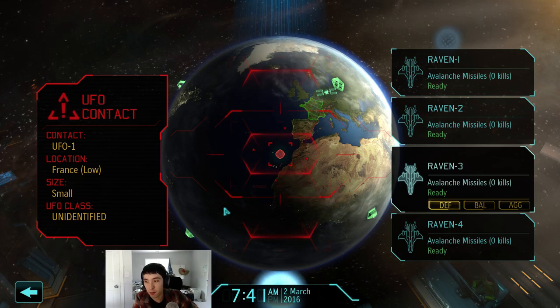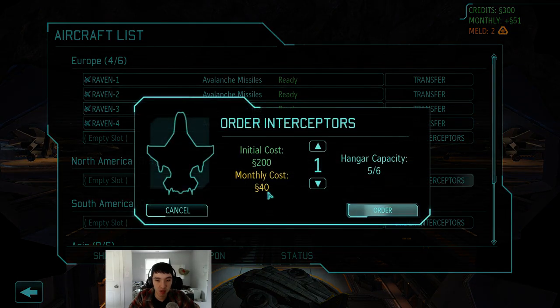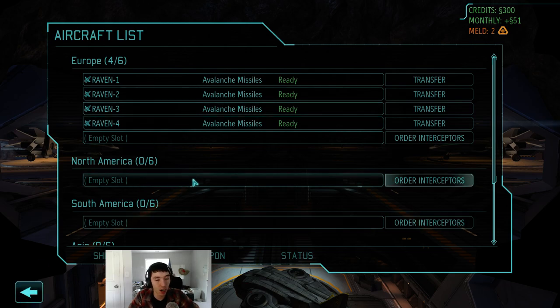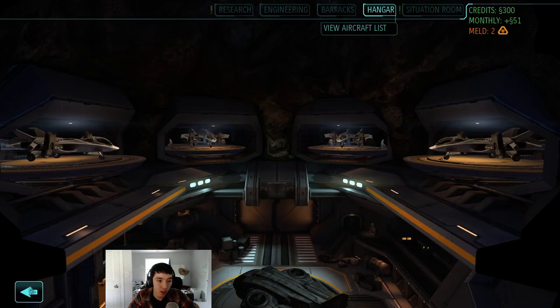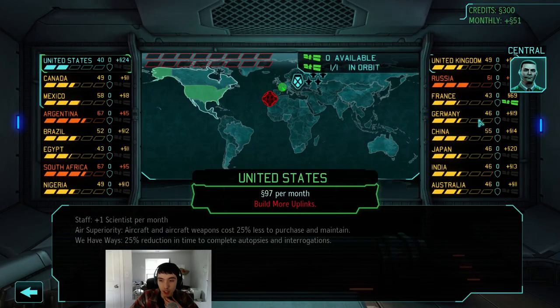To deal with air game pressure, just buy more planes. Sell stuff - there's a lot you can sell. If I have Europe and North America I'll probably have around 12 to 14 planes. In most of my campaigns I take over my starting continent, then North America and all of Asia by July.